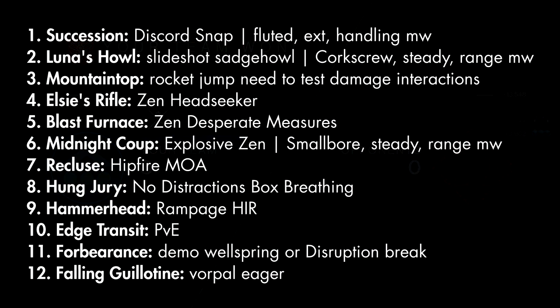Number one on my list is Succession with Discord and Snap. This makes sense because it's my main sniper rifle already in the kinetic slot, except now with a perk that can refund bullets for just doing what I do normally. Number two is Luna's Howl. Despite me being very mad about the Magnificent Howl perk rework, I'm still gonna use it — it's still a very consistent hand cannon. They mentioned they're looking to launch Not Forgotten in the future, which could set the stage for an exotic version. If I had to pick a Luna's Howl roll: Slideshot with Magnificent Howl, Corkscrew, Steady Range Masterwork.